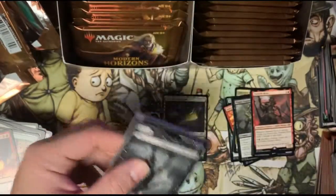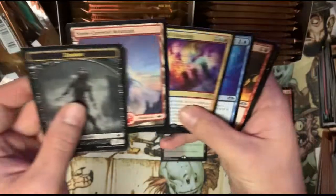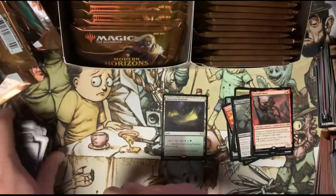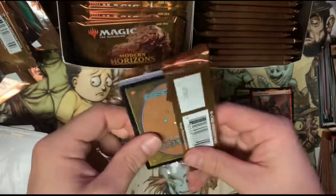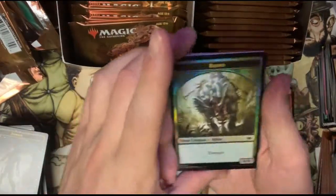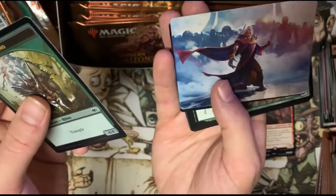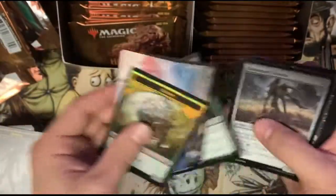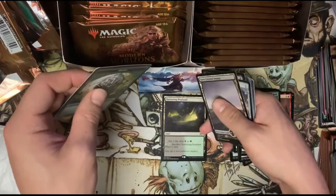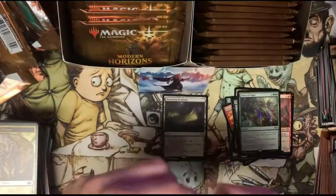How loud is that ripple for you guys? It's probably really loud. But we got a zombie, another sliver — nice — and we got a Collected Conjuring. Don't even know about that card. We'll hop to the next pack. Are there any cards you guys are wanting to pull? What cards do you want to pull the most out of this set? We got a foil rhino — nice.